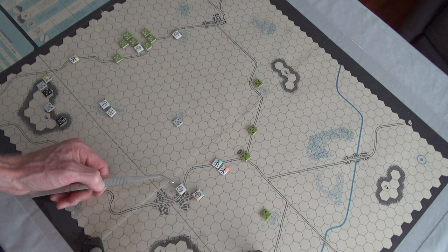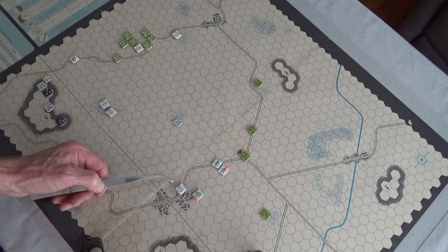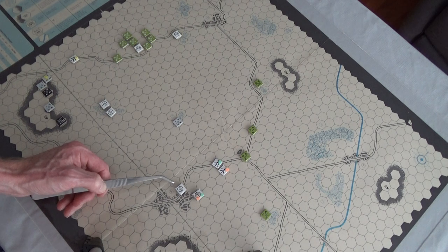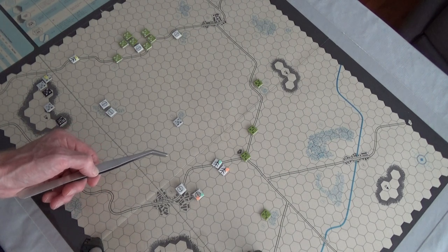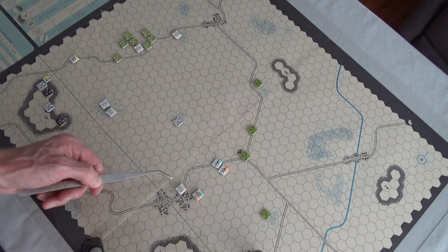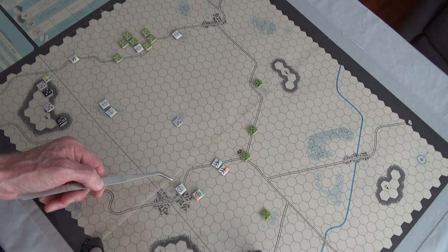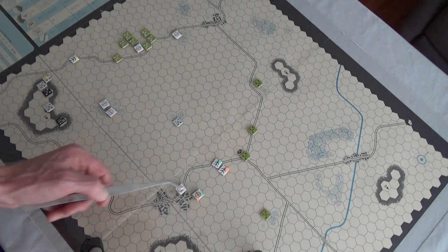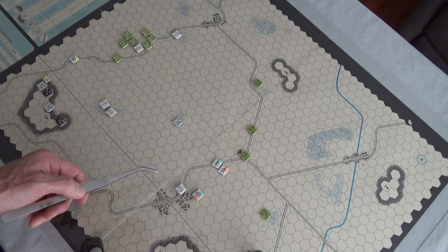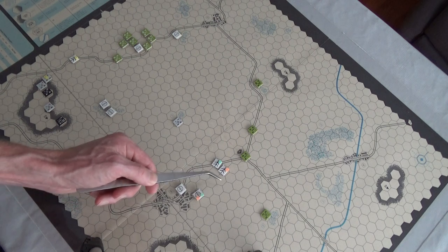The neat thing is I think I did it right because these guys are stacked - I rolled individually for each unit to see if it could get an improved position. It wasn't a blanket roll for the stacked ones. Three out of the four got it, I think, because there's two here and two there.